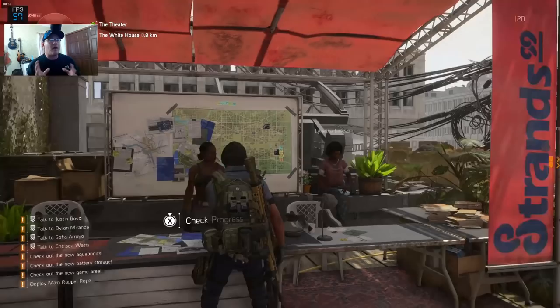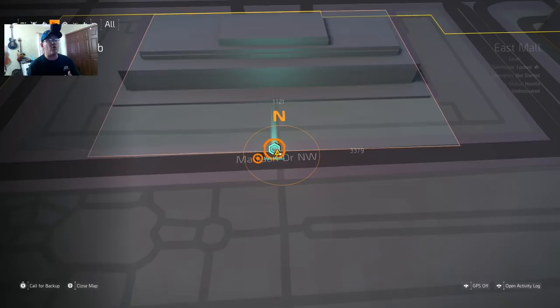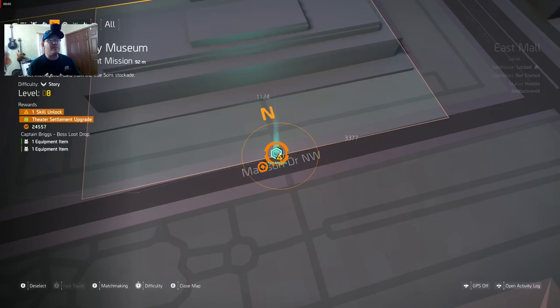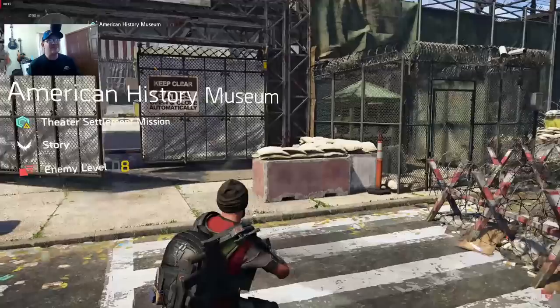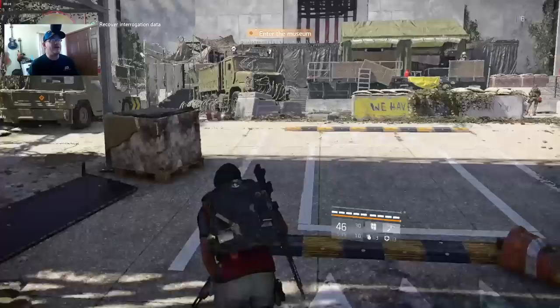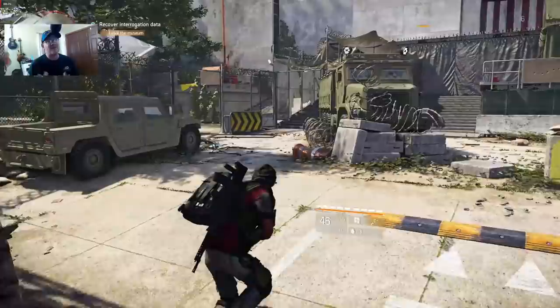Once you get the blueprint for the extended magazine, you'll have to first craft it. Pay attention to the person called the Progress Senator, Lynetta Jackson. She's going to give us a side quest called the Department of Justice that's going to reward us with the blueprint for the extended magazine. Before that mission becomes available, you'll need to do a little bit more for the settlement. In my case, she didn't give me that side quest until I completed a main quest called the American History Museum, which is about a level eight mission — so you should be able to do it fairly early on.